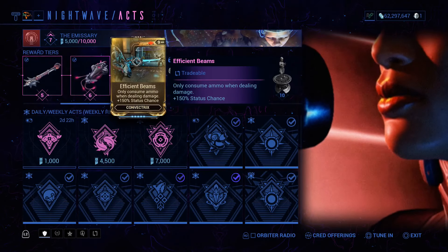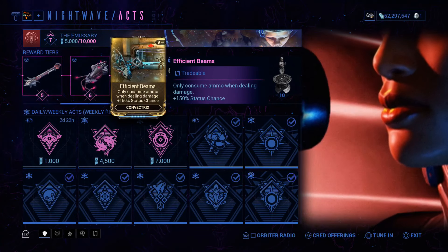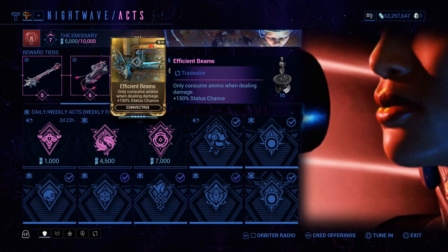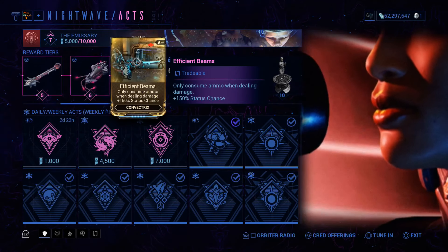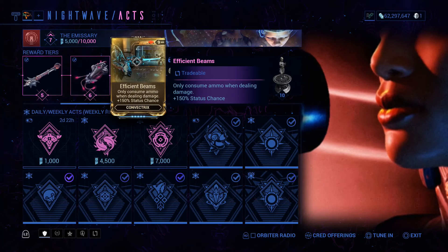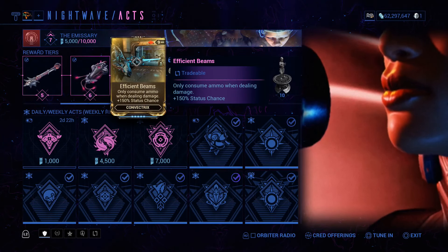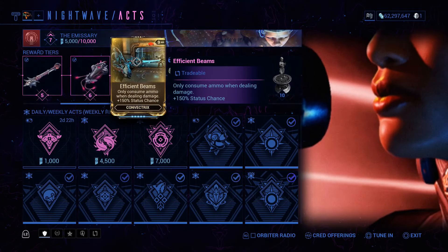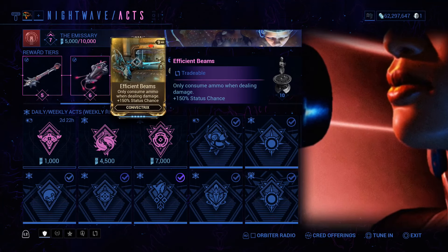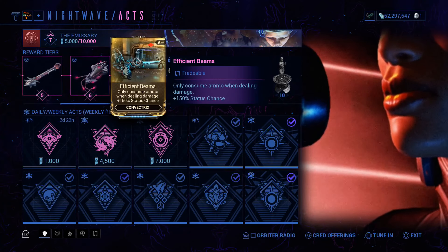Hi, it's me, Vamp, and today we're looking at Efficient Beams for the Convectrix. It's one of the Nightwave Act rewards. If you want to see me go over all the rewards, I'll leave a card to the video where I do that, top right-hand corner, as usual.